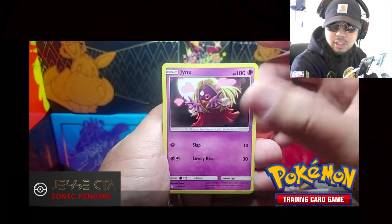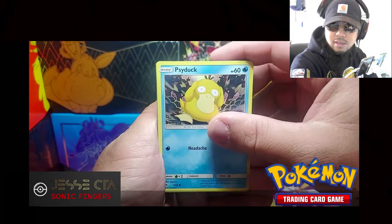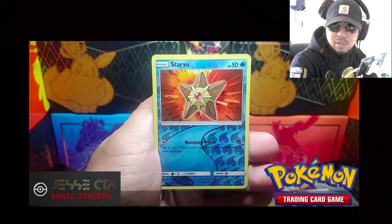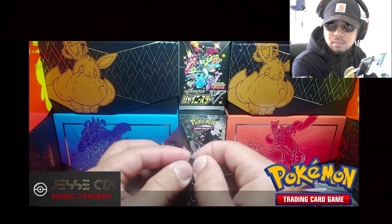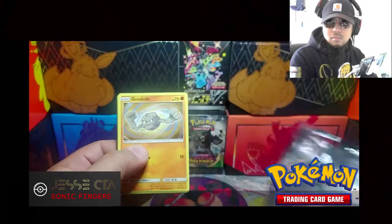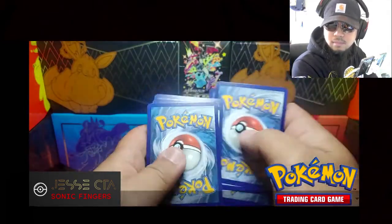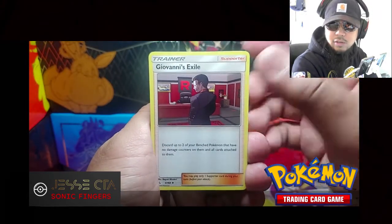Scyther, Jinx, Graveler, Slowpoke, Psyduck, Clefairy, Magikarp, Ekans. Staryu is the Reverse Holo and the Rare. Clefable.